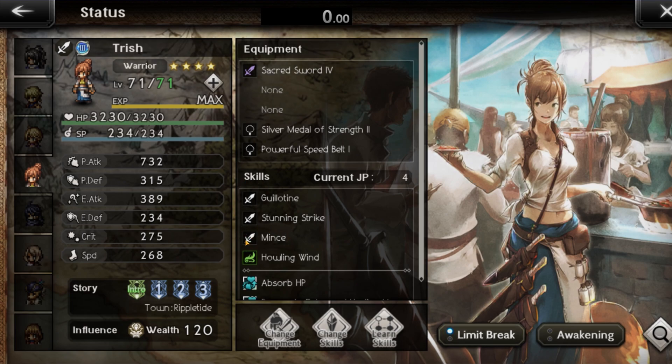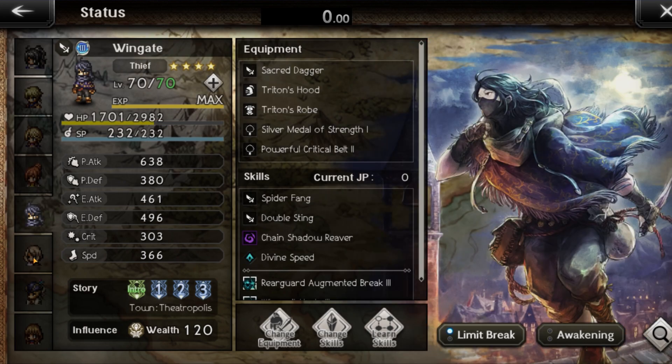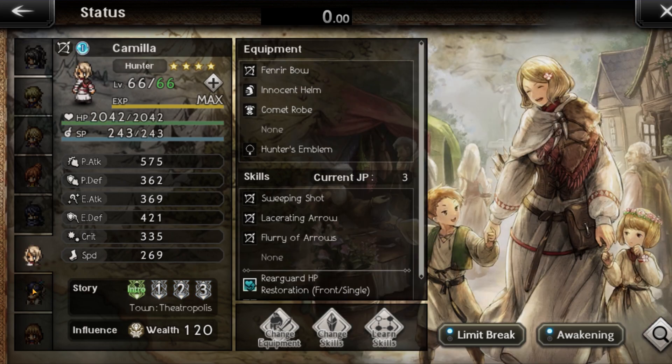Now let's talk about the characters behind them. Windgate is behind Sacred — as stated before, he's there for a 20% damage increase once the enemies' shields are broken. Camilla is behind Scarecrow and gives him a 10% increase to both.